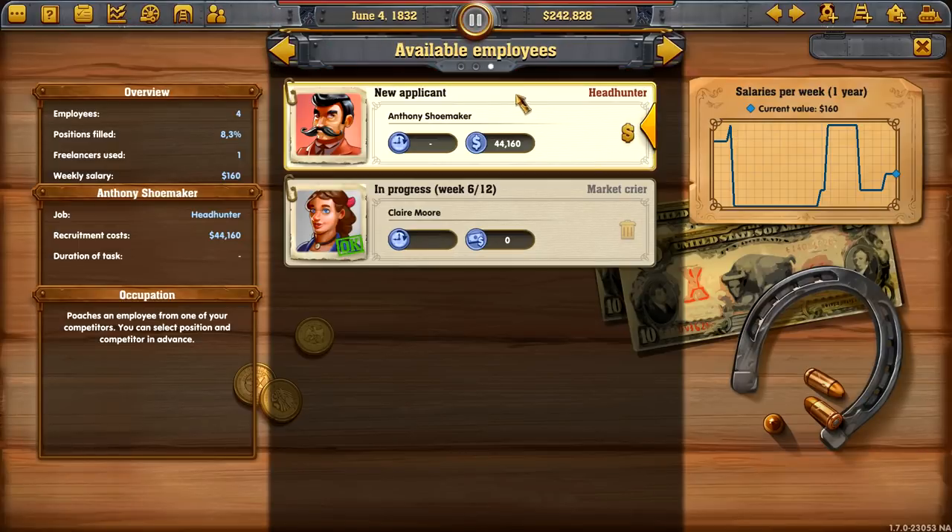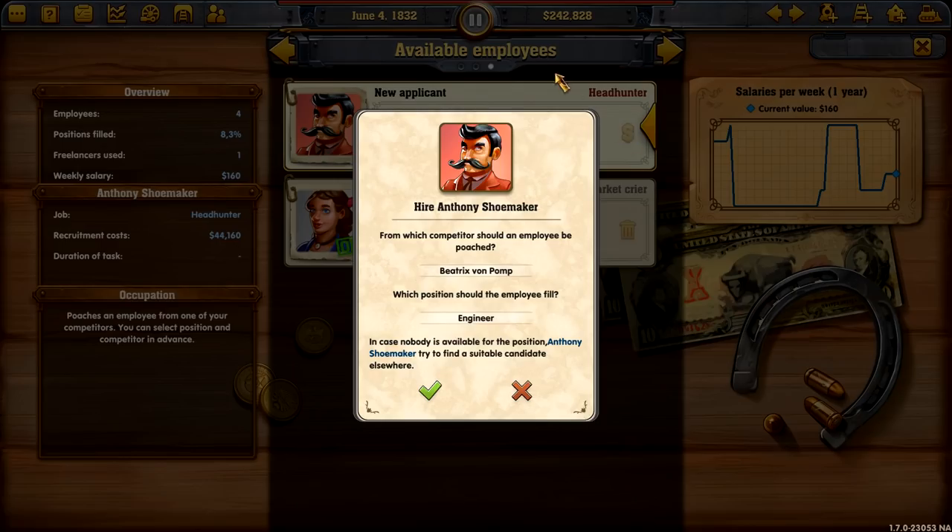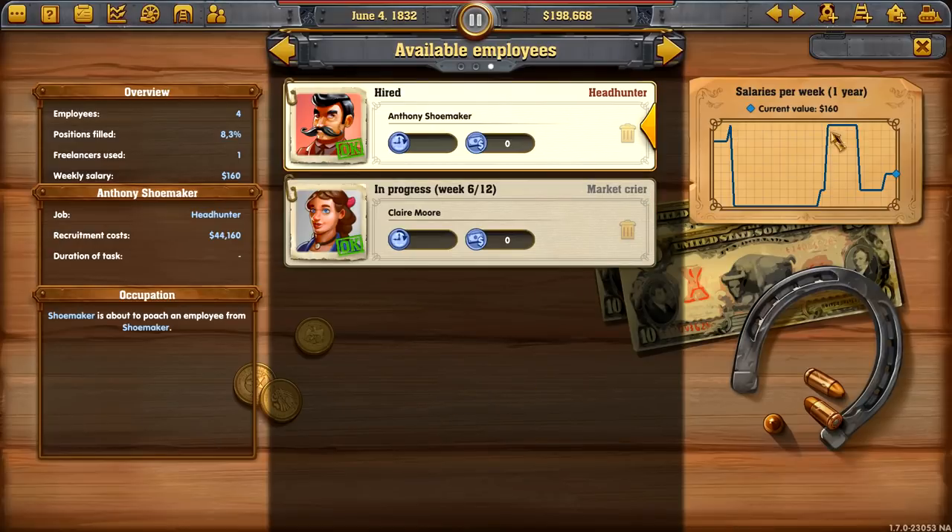Let's go and look at this new applicant — a headhunter. He will poach someone, and you know who we're going for: Don, because he's all up in our business. We'll take an engineer actually. I like the sound of that — go and get an engineer.